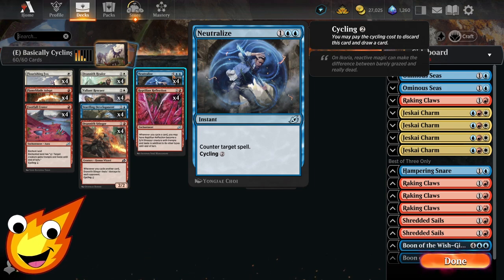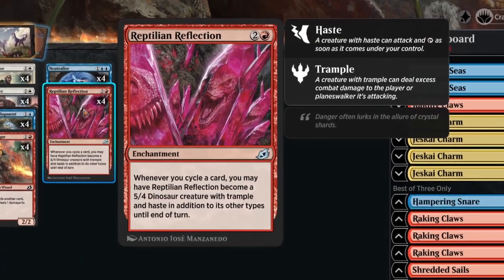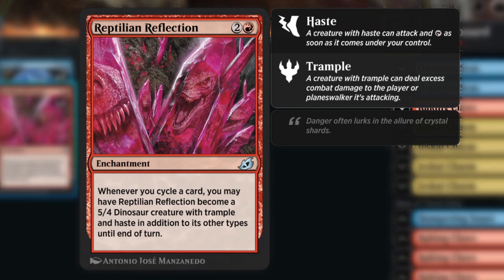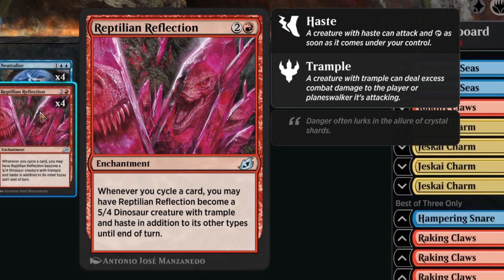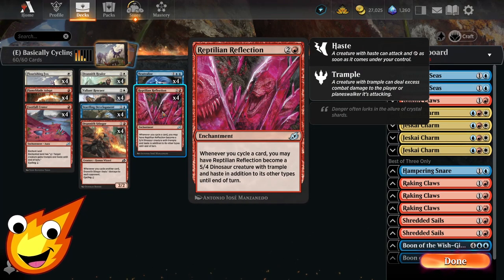In the three-drop slot, Neutralize is our counterspell for three mana, or you can cycle it for two. We also take advantage of Reptilian Reflection as plan B — it's a three-mana enchantment that reads: whenever you cycle a card, you may have Reptilian Reflection become a 5/4 dinosaur creature with trample and haste until end of turn. It's a great way to push through extra damage.